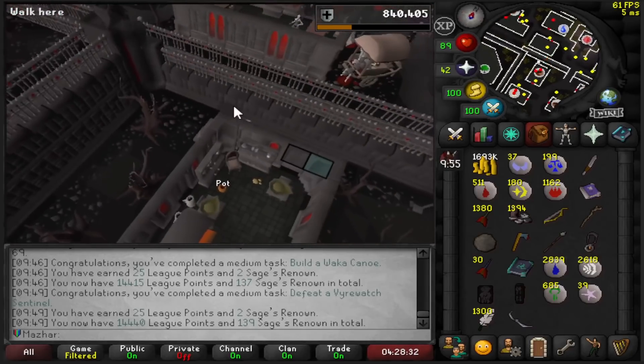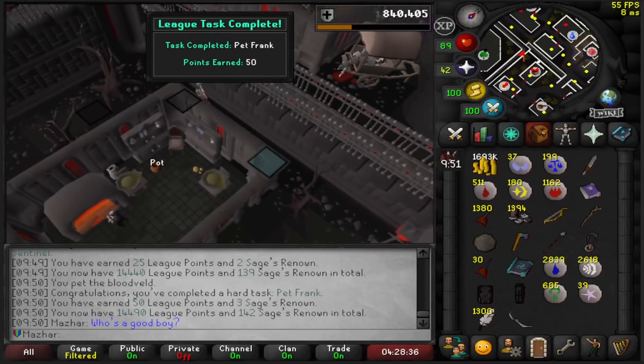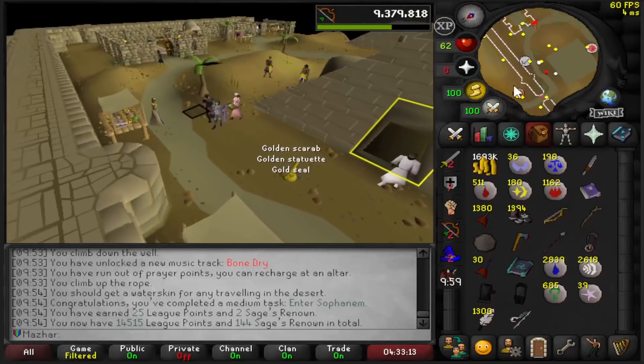I can't believe the points on this task when I saw it on the list — Pet Frank for 50 points. What the hell? Enter Sophanem: 25 points. I don't know why that didn't complete until just now, but I'll take it.